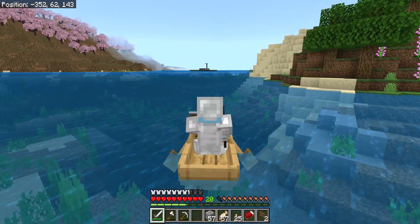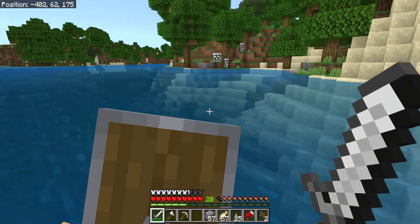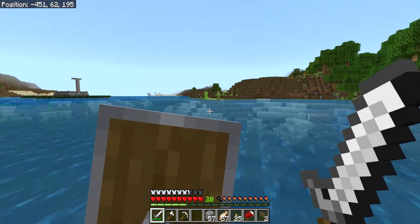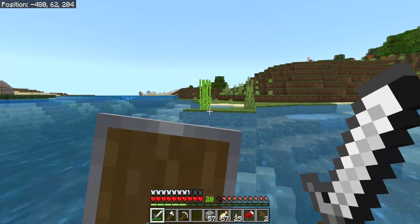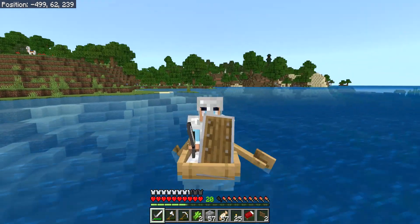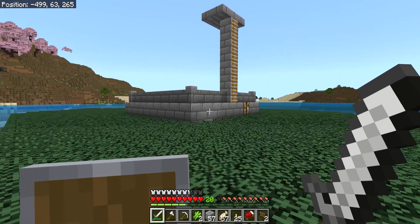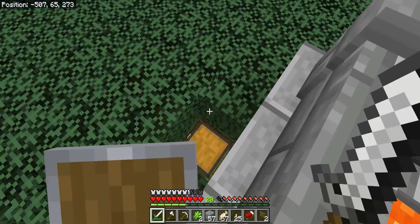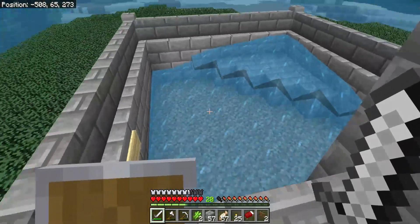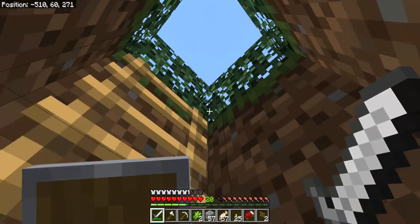There's the iron farm. While I'm here I can show you guys exactly how it works — you guys probably already know, but I'm going to show you anyway. You see those flames? That is from the iron golem. So the iron golem spawns in there and basically just dies in there and it slowly goes into here. They spawn because of the villagers. That's just a brief explanation.